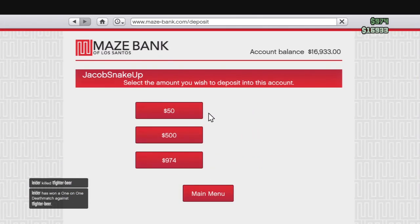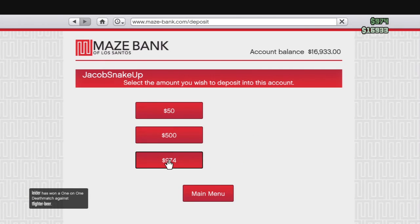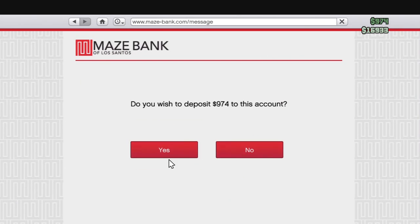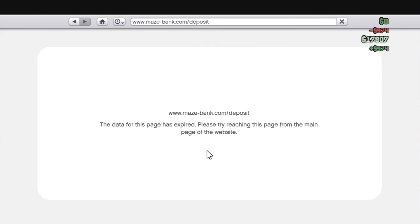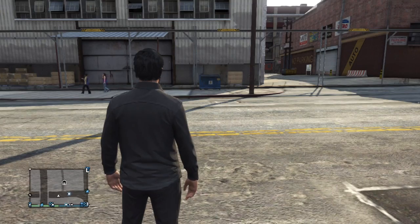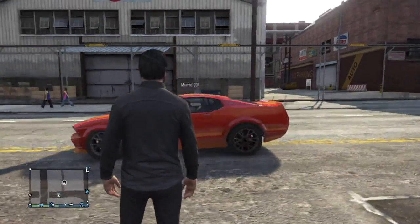You can actually deposit a large sum of your money or all of it, which is good. Keep in mind that you can also go to the Maze Bank and check your transactions, and if some of you didn't know, you actually lose money when you die.